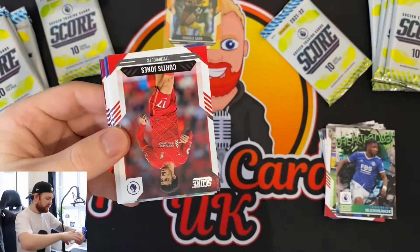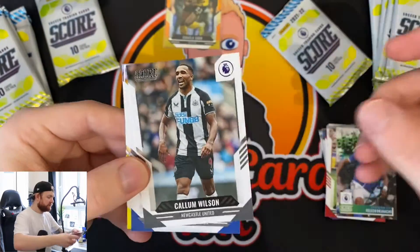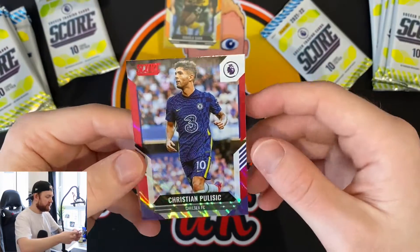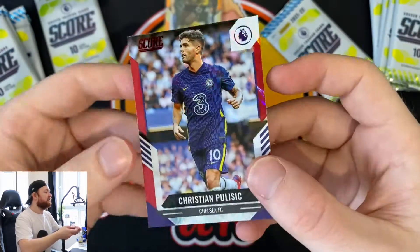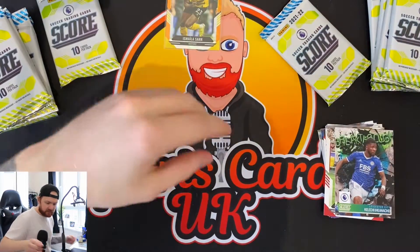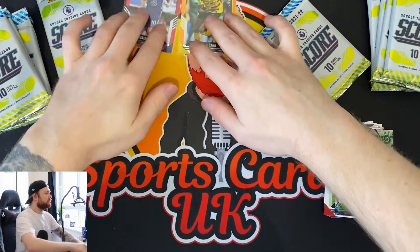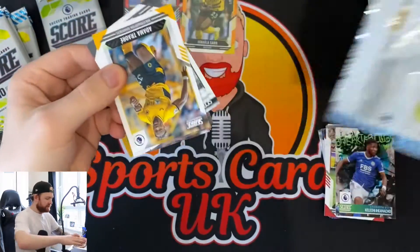Edward Mendy, Christian Pulisic - that was weird, that one was backwards for some reason - Curtis Jones, Schmeichel, Callum Wilson, Gross, Brandon Williams, Ridewald, Watkins, and a Christian Pulisic red parallel. There's our first red. Obviously a very popular player over the pond, being the captain of the US Men's National Team.